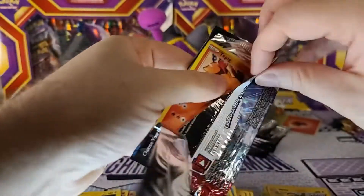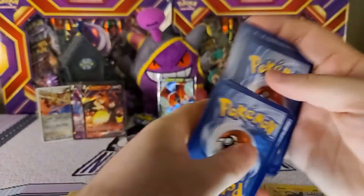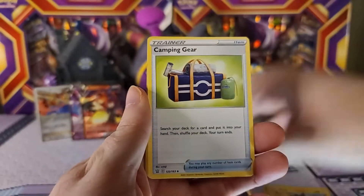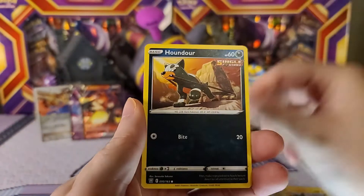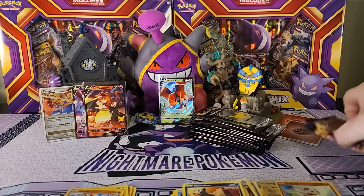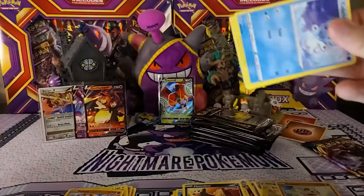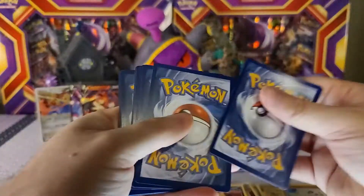Not too bad of a start, not too good. We got Fighting Energy, Single Strike Energy, Camping Gear, Cendra, Tepig, Glameow, Silicobra, Frillish, Houndour — Cubone as our reverse — and Phanpy as the rare non-holo. Now we are gonna have some fun and go Charizard hunting as we have three packs of Darkness Ablaze to open, and then we go into the first opening of Celebrations for me. Can't wait for that.